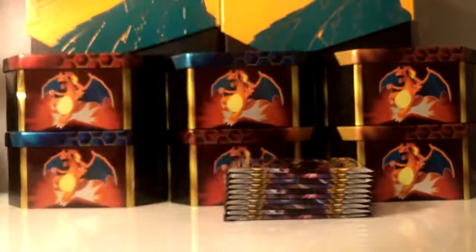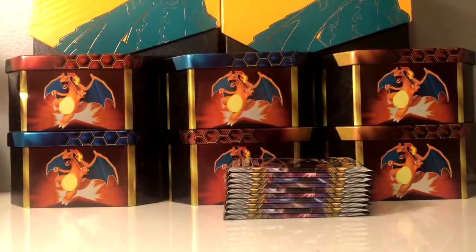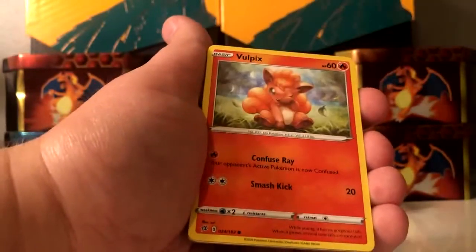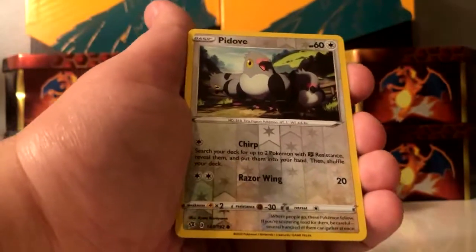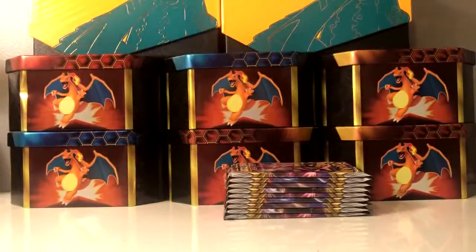Cinderace on the front of this one, let's go! Code card, throw it back. I'm still looking for that Boss's Orders full art — that would be an amazing pull for this booster box. Lampent, Vulpix, Milky, Galarian Farfetch'd, Galarian Moltres, Caterpie — reverse holo of a Piplup, and another holo rare: Galarian Sirfetch'd. So that's the second holo rare in this booster box — two of the same.